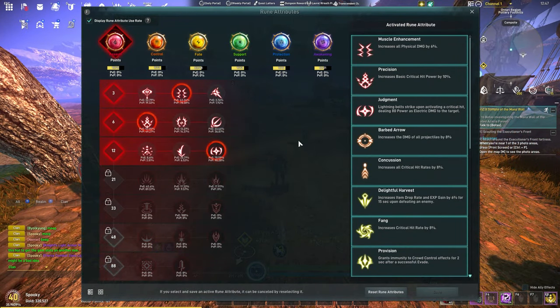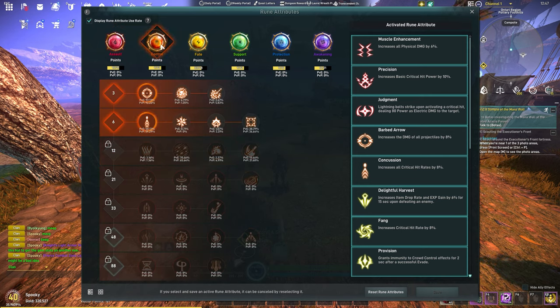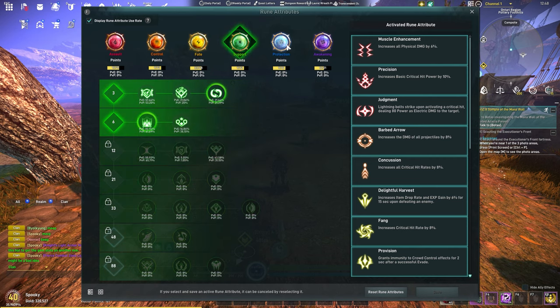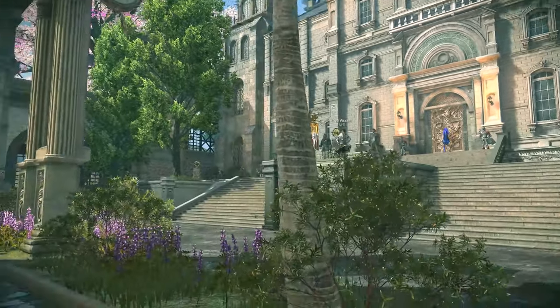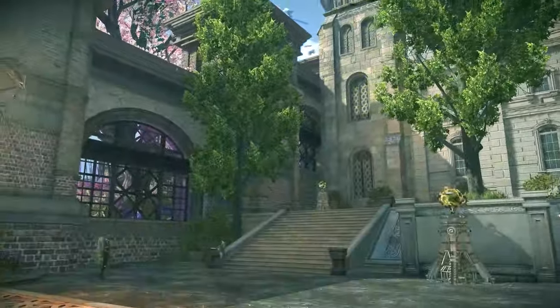The last thing I want to cover is: rush Fate 33 in your rune attributes as fast as you can. At Fate 33 you can select an attribute that gives you plus nine points in all other runes. I cannot express enough how strong you will feel after doing this — I'd recommend aiming for a 12 baseline across all runes after reaching Fate 33. With all this information you should be good up until about level 40.